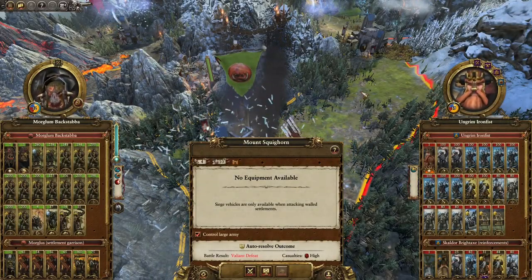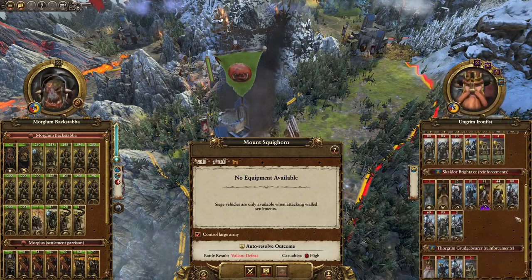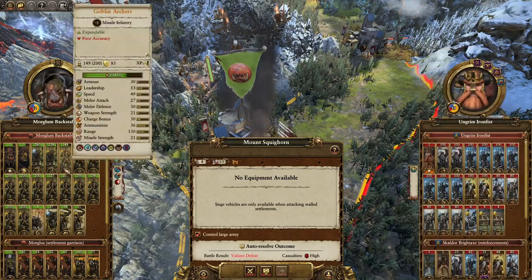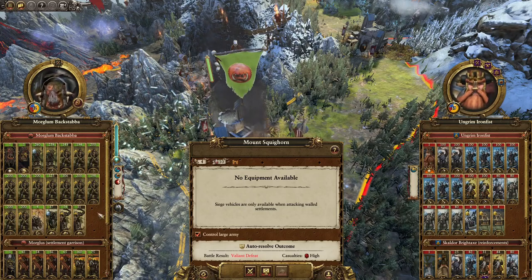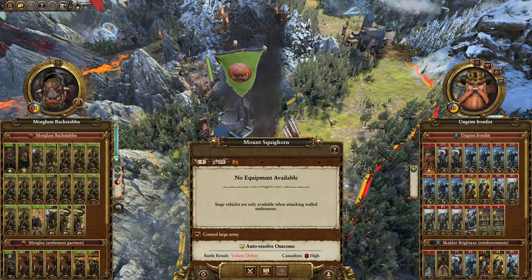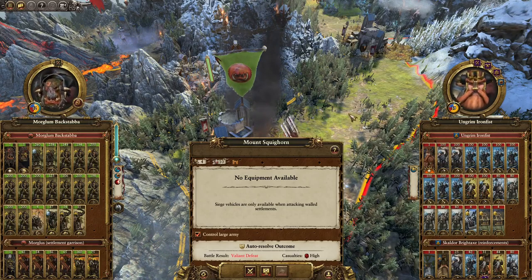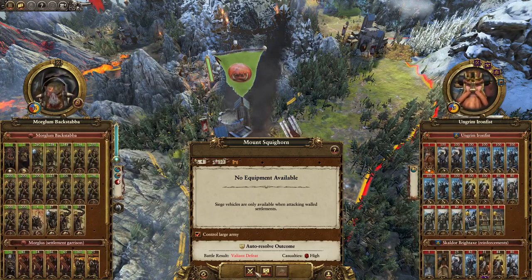Hello everyone and welcome back for some more Grimgor Ironhide in Warhammer. We are once again under attack by a swarm of dwarves — a smaller and more damaged swarm than usual, but we are also pretty hurt. I've had a little bit of a crashing problem with this fight, so I've been forced to reduce the graphic settings a little bit. Things will look a little weird but we'll turn them back up once we're done with this fight.